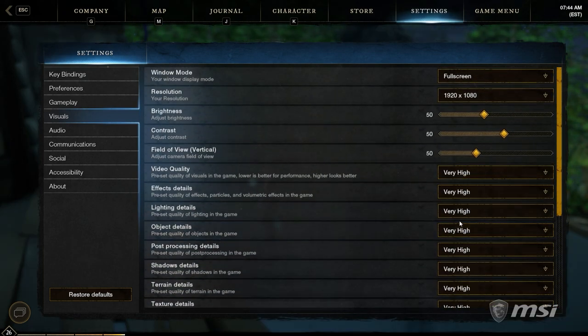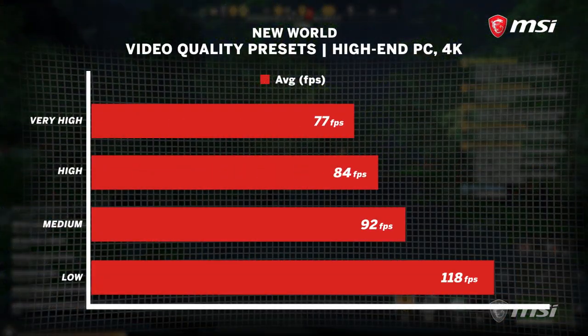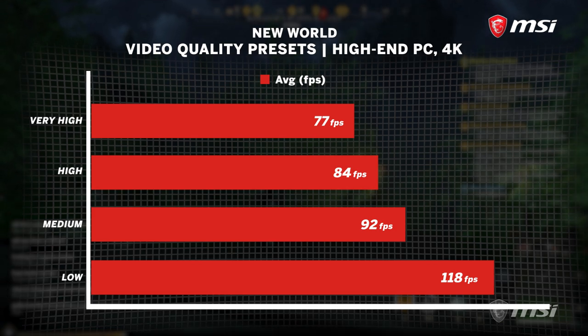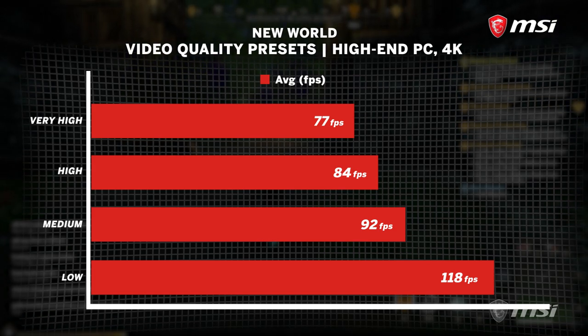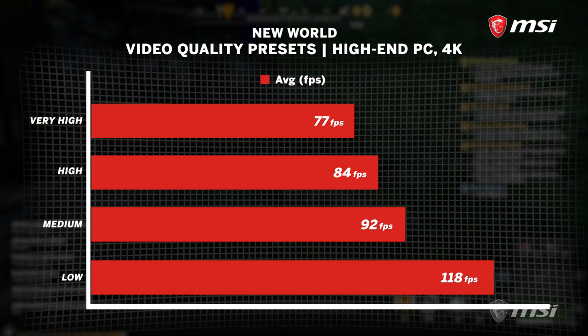There are a couple of ways you can play with this, depending on what hardware you're packing. Either start on the low preset and work your way up, or start on the high and drop down to medium or even low. I'd recommend the latter for most systems. The only exception is if you're trying to get New World running on much older hardware, where you should start with the low preset and then increase a couple of options to make it look better.